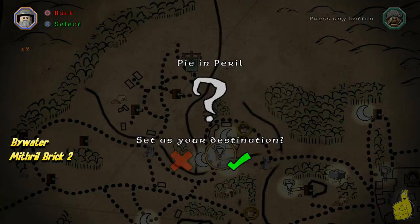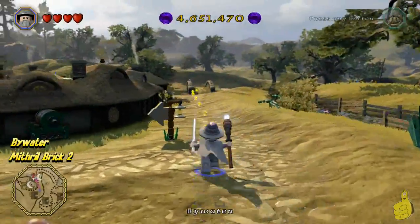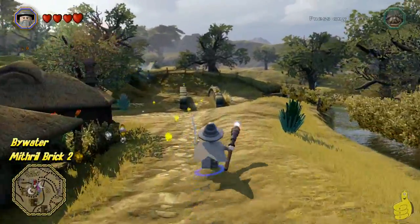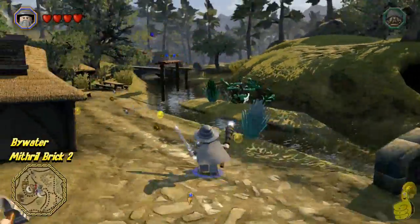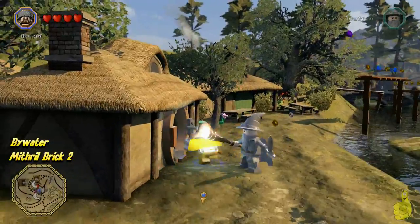We went ahead and smashed and grabbed everything in that little area, but we removed that so you wouldn't have to watch it, and here we are right outside the cave. We'll go ahead and move right down along and follow the yellow brick road. This takes us to a blue door that opens up kind of suspectly and invites us in.